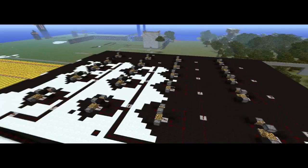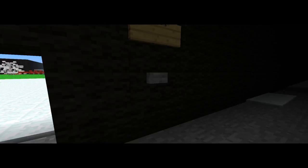But what calculator is complete without a lighting system? This is Rolf Stavitz's piston lighting system. As you can see, the blocks take a while to update, but once they do, it works. And it's lighter in there now.